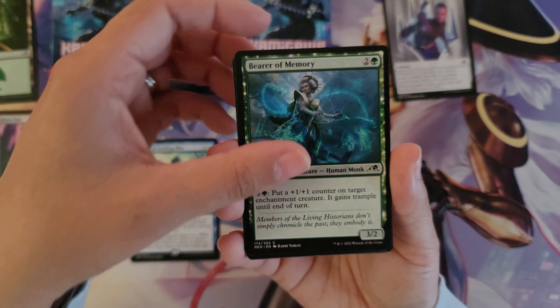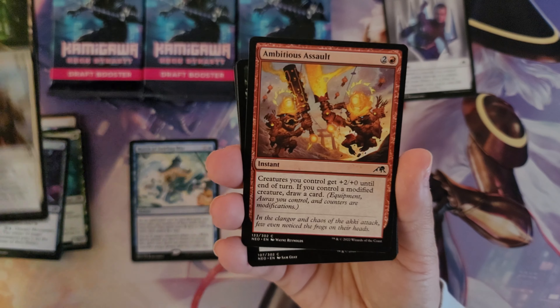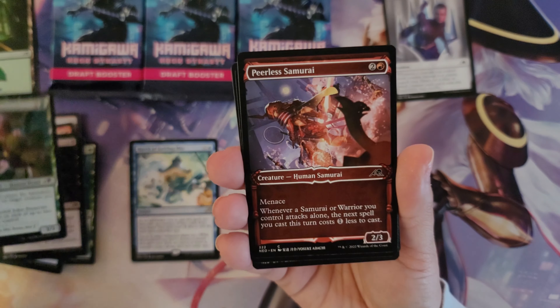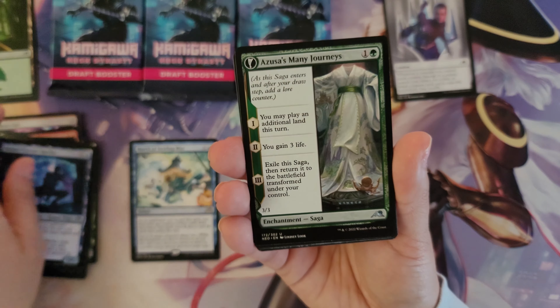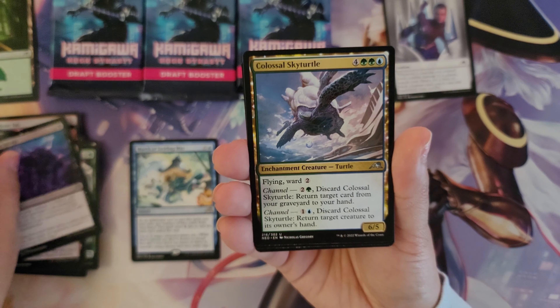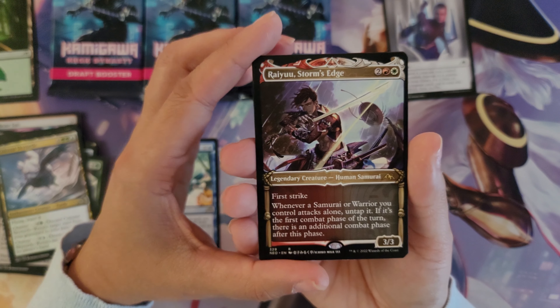Brute Suit, Bearer of Memory, Moon Snare Prototype, Imperial Oath, Ambitious Assault, Lethal Exploit, Jujukai Preserver, Peerless Samurai in the Borderless, Moon Circuit Hacker, Azusa's Mini Journeys, Roadside Reliquary, Okibawa Savage, Colossal Sky Turtle. The rare for this pack is Ryu Storm's Edge.